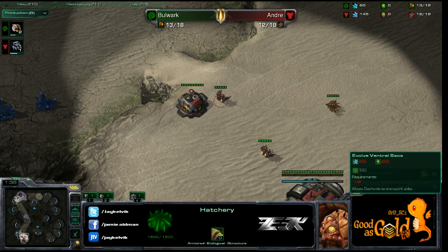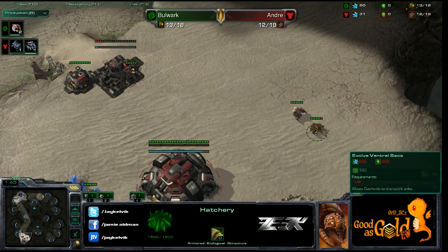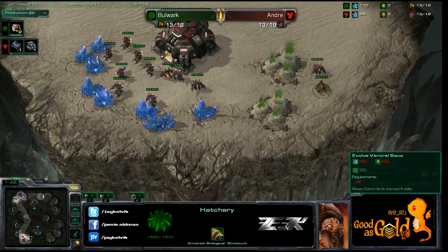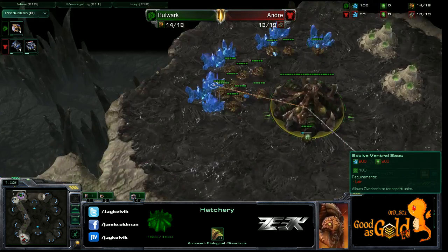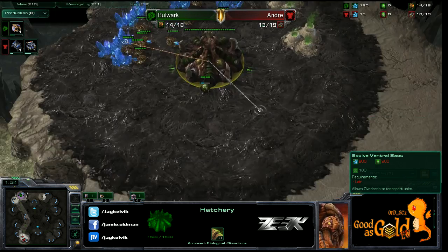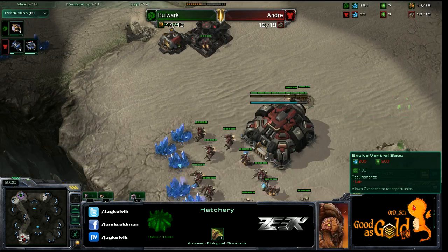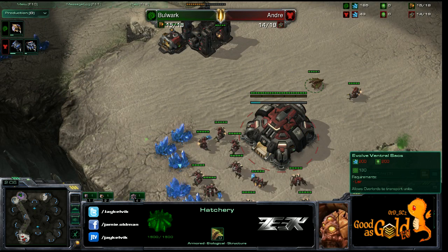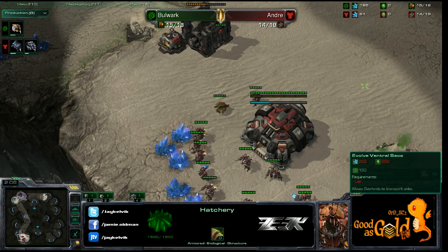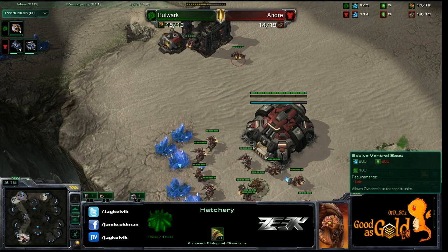Bulwark knows exactly where his opponent is — that was a good scout. We'll see a spawning pool then expansion first. He's saving up minerals. He's going straight into hatch, which is a good choice.